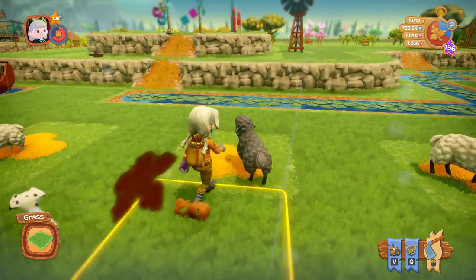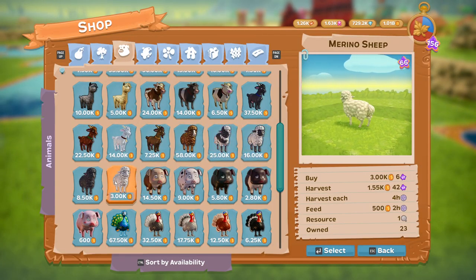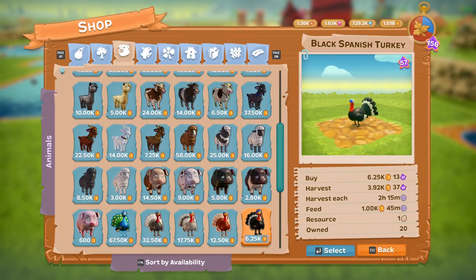I love the sound of these sheep, they sound so cute. Anyway, getting off topic — it costs you 3,000 coins to buy, you harvest them every four hours, and of course they give you wool.